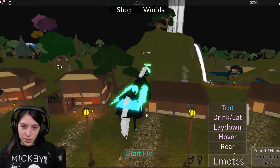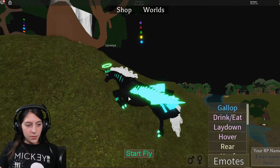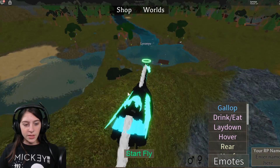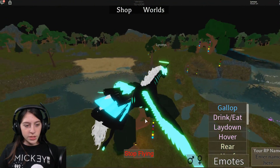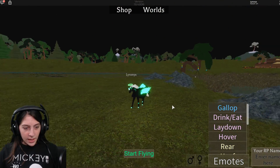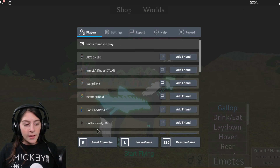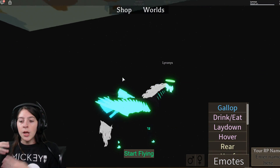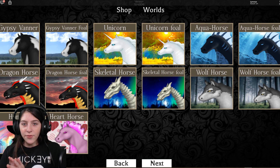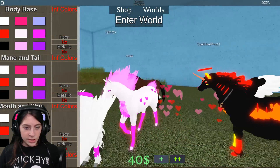I honestly like the stuff they added for Valentine's Day — a halo and a giant skirt. You would think skirts are just for games like Royal High, but now horses are wearing them and looking fabulous. I thought this would look pretty good with the unicorn. I was also going between the aqua horse — if you put a skirt on the aqua horse it'd look pretty cool. I'm trying to save up money for that skirt but haven't gotten it yet.